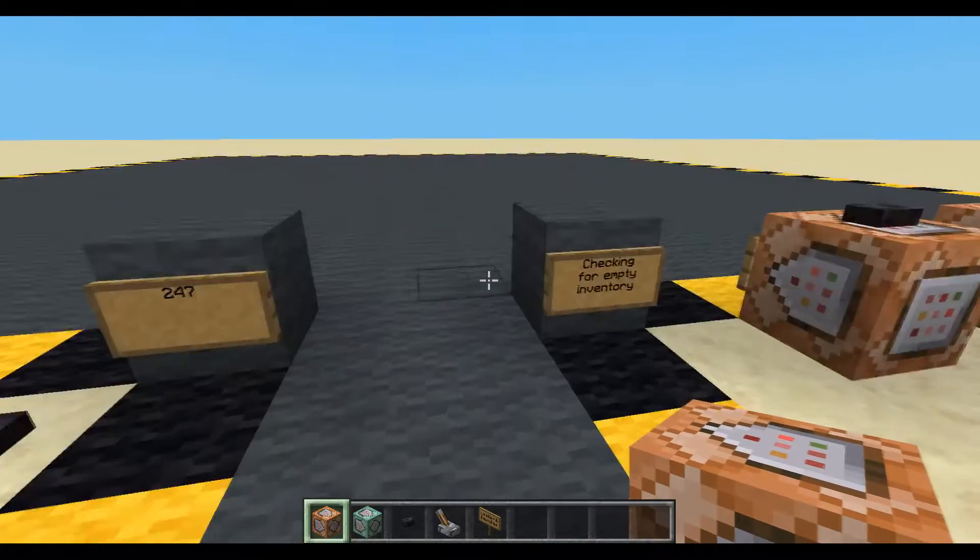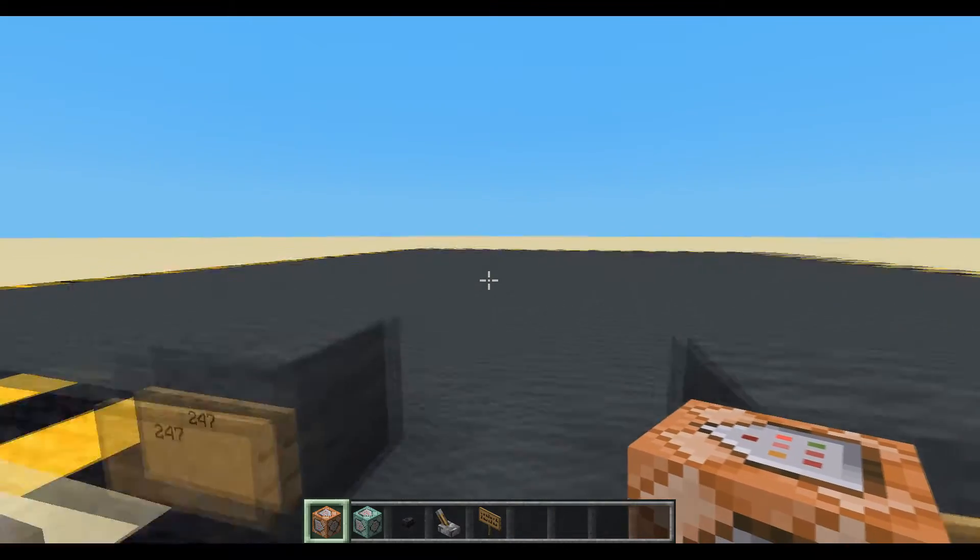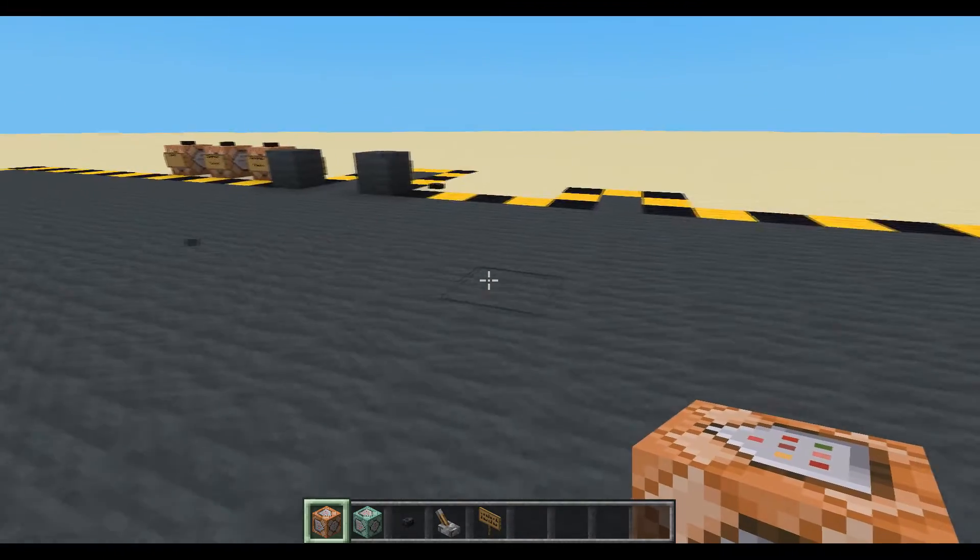Hello, welcome to episode 247. We are going to be checking if the player has an empty inventory or if they have any items at all. This might be the quickest one we do.